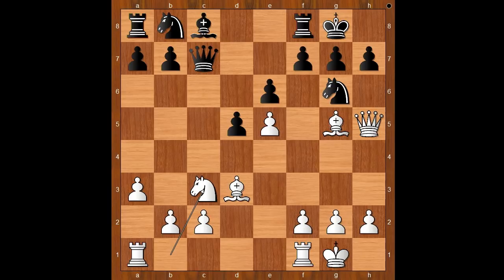Black to move. Knight to c6 was played. Why not queen takes pawn on e5? Then rook from a to e1 attacks the queen, and white is too far ahead in development. So instead of queen takes on e5, knight to c6 was played, attacking the pawn on e5.